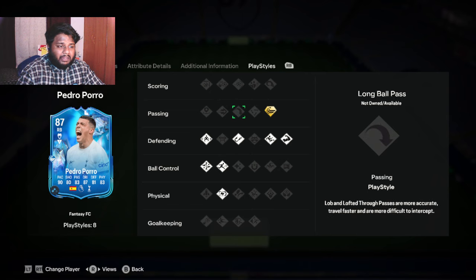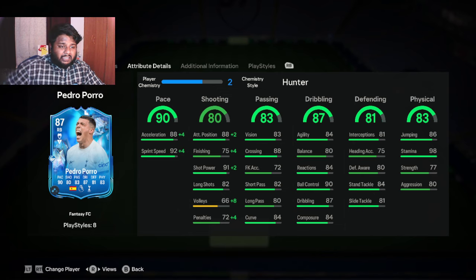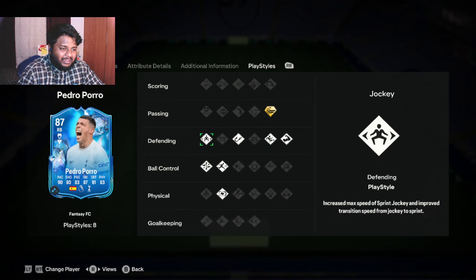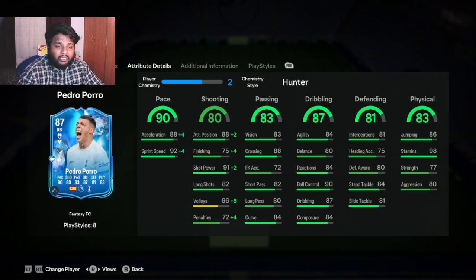He has the Whip Pass play style plus, which relates to his 88 crossing — it allows him to perform driven crosses with exceptional power. Other play styles to focus on include Technical and Rapid — even when he's fast, he'll be able to keep the ball under control. He also has Intercept, and his defending is actually really good. His stand tackle shows only 84 in the stats, but when you play him in game he does really good tackles.